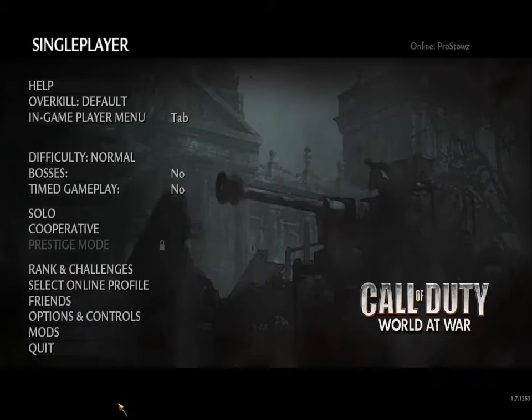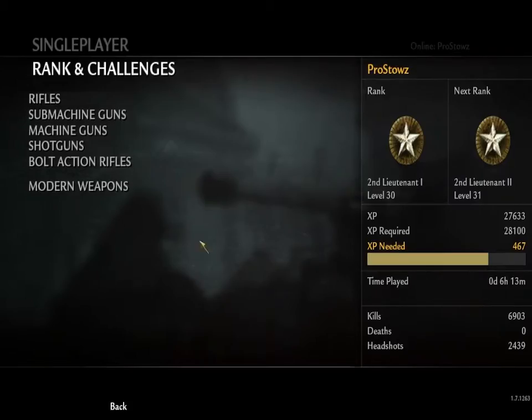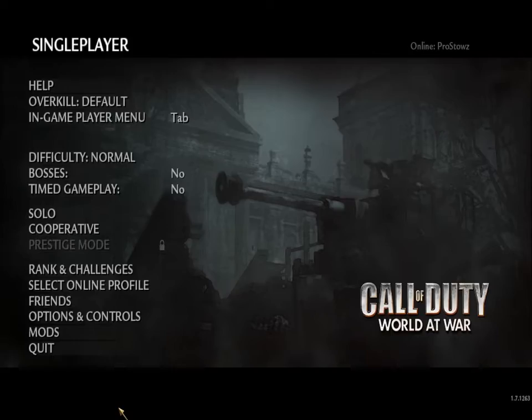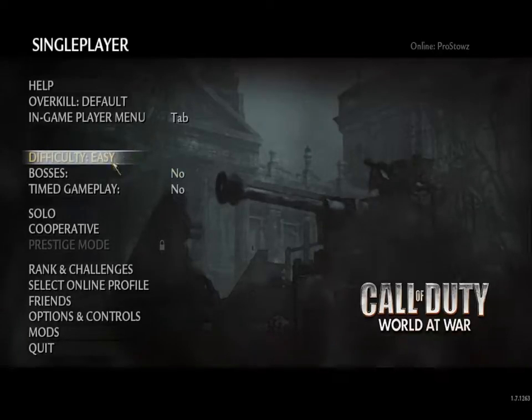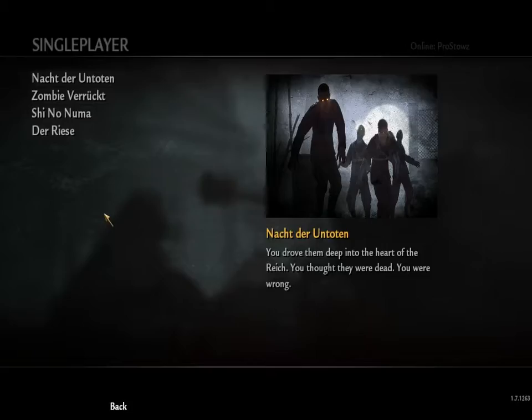I'm going to start with Derise first because it's the bottom one. I've got my realism mod, maybe just to make this more realistic, so it's a bit easier for me, because I am a bit of a nub when it comes to zombies. For that reason I'm going to put it on easy, because I'm a nub. Can we get to round 30? Let's do this.